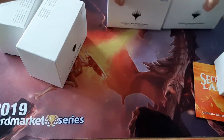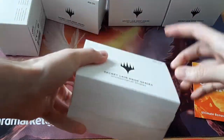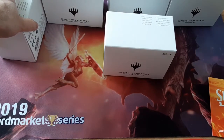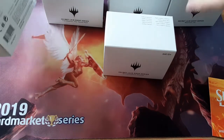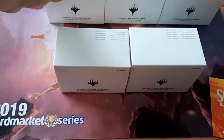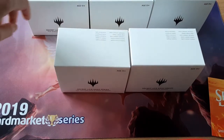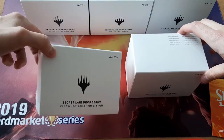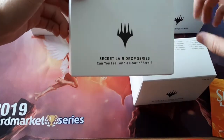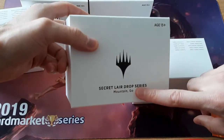If you've seen any of these open before, all the cards in here are the same, except there's a stained glass style planeswalker. Typically it's been kind of a random one, but in a couple of these it's — well, in two of them actually, you always get the same one, and in one of them I think you get one of two different ones. In this one, Heart of Steel, it should always be a Karn. In Mountain Go, I think it's always Ral.